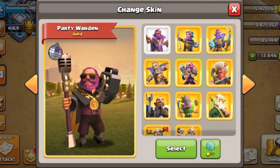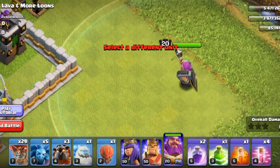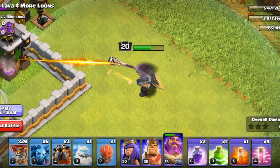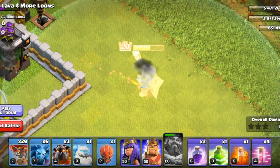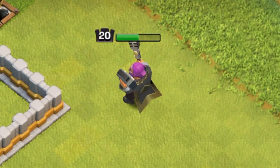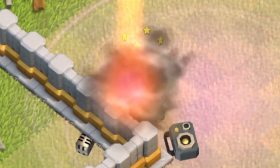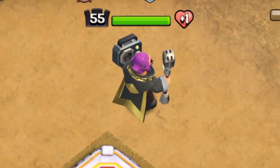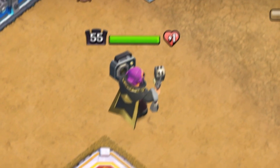Next we have the Party Warden, and I love skins with personality — the Party Warden definitely has it. His animations and sound effects just bring it all together. When you place him down he has sound effects, when he's attacking he has sound effects. He even has a knockout sound effect which almost no warden skins have. He's like this hype, upbeat DJ guy. His idle animation is him constantly listening to music and bumping to the beat. He is definitely going in the S tier.